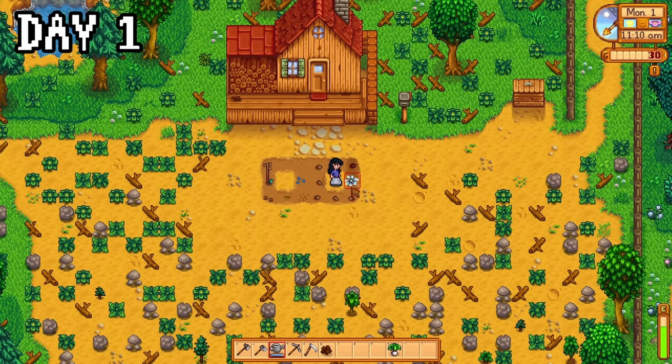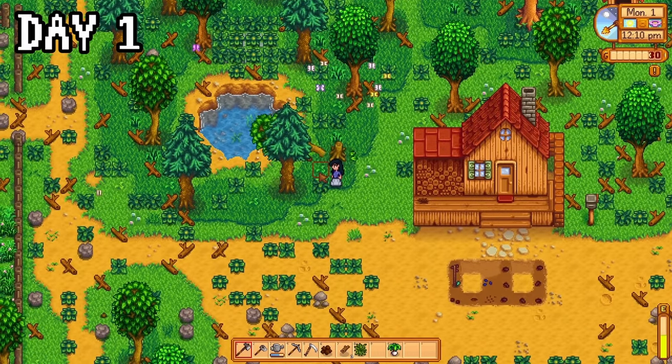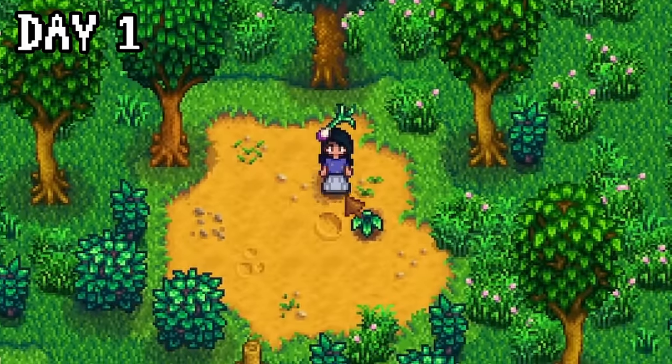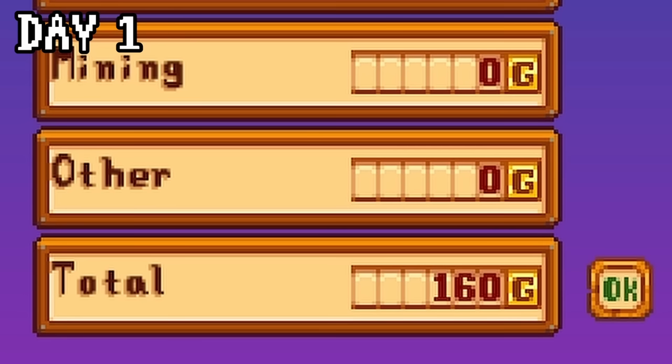I immediately realised how much I don't like watering. I can't wait for sprinklers. I chopped down enough wood to make a chest because I'm a loot goblin, and I used the rest of the day to explore the map, speak to NPCs, and of course forage. I already came out for those spring onions, but there were literally only two. After sending my spare forageables, I ended the day on a measly 160 gold.